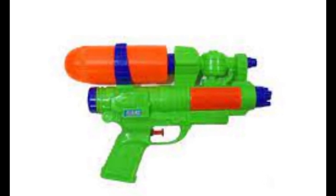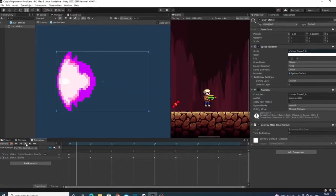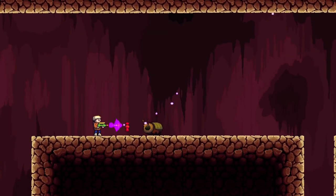so the next weapon will be a water gun — but instead of shooting water, it will shoot lasers. Luka made some amazing animations for shooting, and I imported it into Unity.